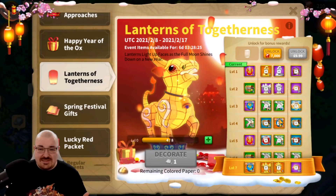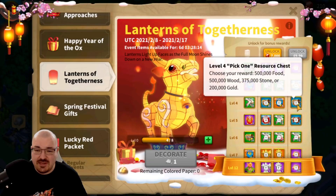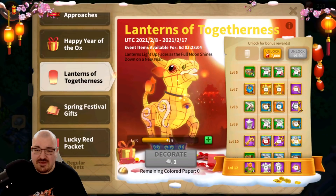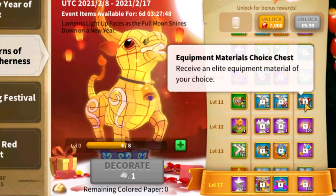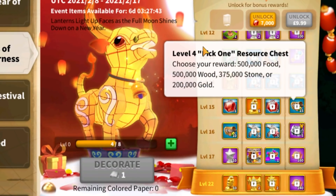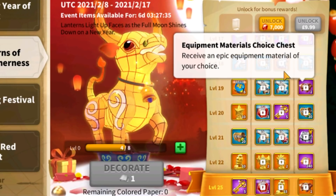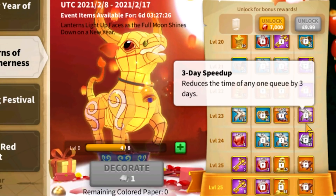Now the question is: does it worth it to spend 10 dollars or 10 pounds to unlock the third part of this event? You get VIP, materials, level 4 pick-one resources — the left side has level 3, these are level 4. Going further down you get materials, speed ups, and colored paper. With colored paper you can decorate your lantern, so you probably don't have to buy the bundle to max it out — that's pretty nice. Then you have more materials, equipment keys, level 4 pick-one resources, speed ups, 8-hour speed ups, two pieces of epic equipment, 30 pieces of level 4 pick-one resources, three days of universal speed ups.